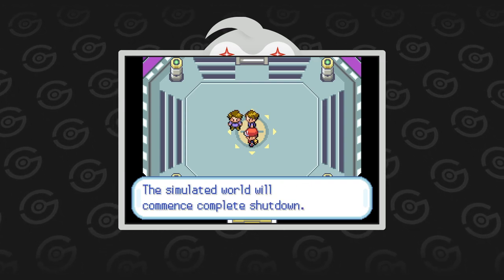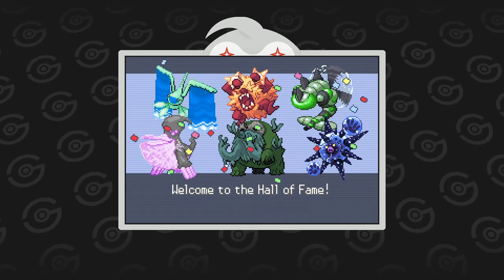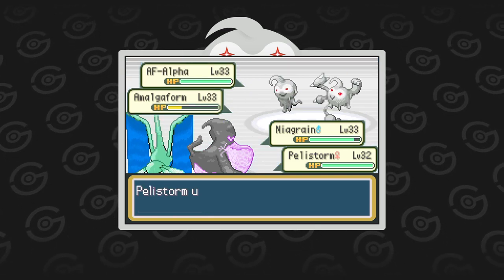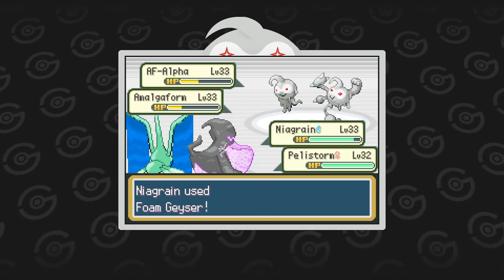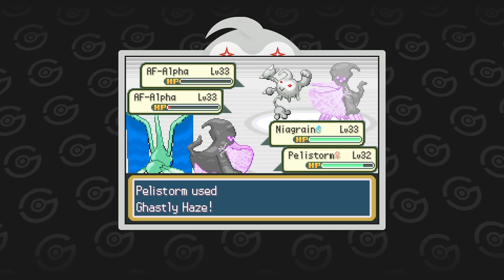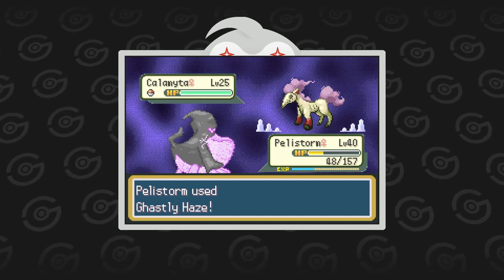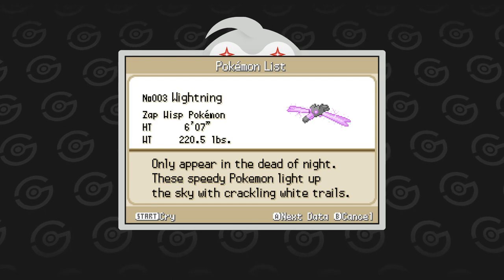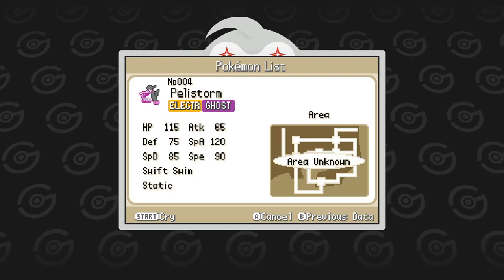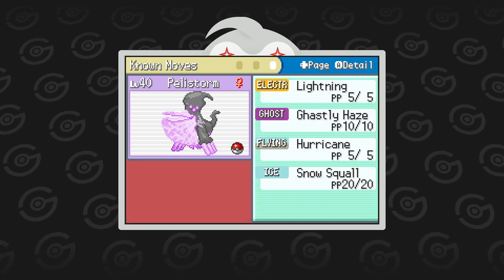As you can see in the Hall of Fame, this is my final team. Here's what I thought of them. Pellastorm, my beloved Ghost Electric starter, was great during the whole game. I thought I would make more use of Swift Swim and its synergy with Niagrin, but I don't really have anything bad to say about it. Its move pool is filled with lots of types including the Electric type move Lightning, Ice type move Snow Squall to form a Bolt Beam combo, plus Ghastly Haze and Hurricane. Its stats are sort of balanced out with an emphasis on HP and Special Attack. My Pellastorm had Shed Shell as an item, Swift Swim as an ability, and its moves were Lightning, Snow Squall, Ghastly Haze, and Hurricane.